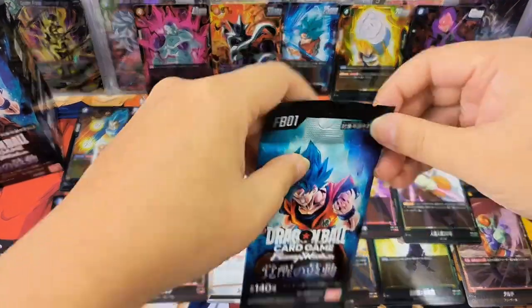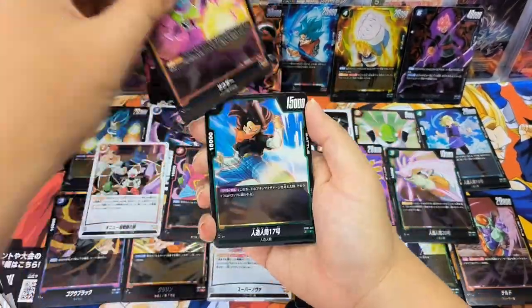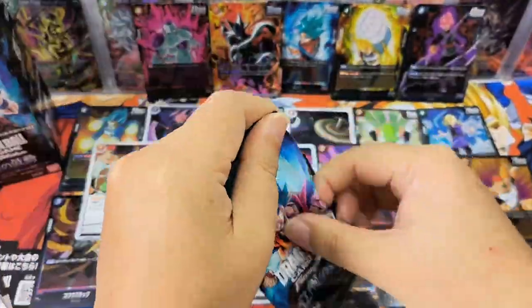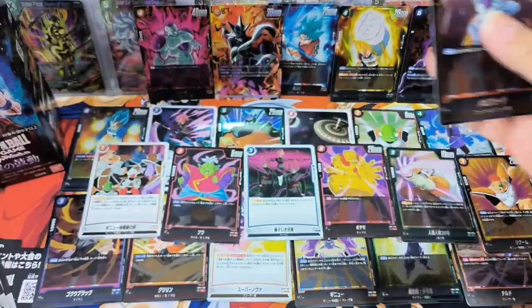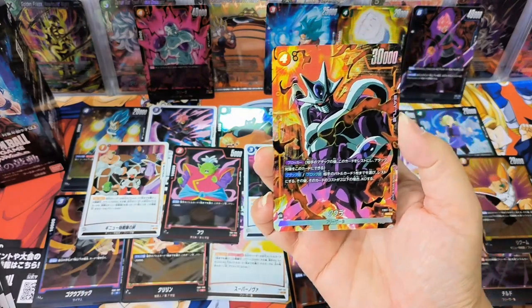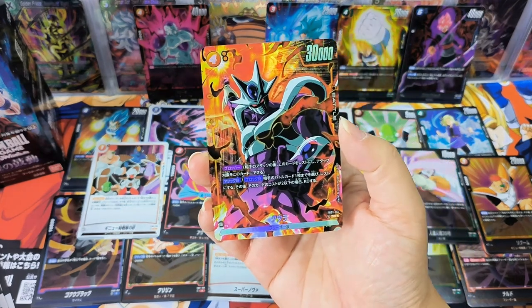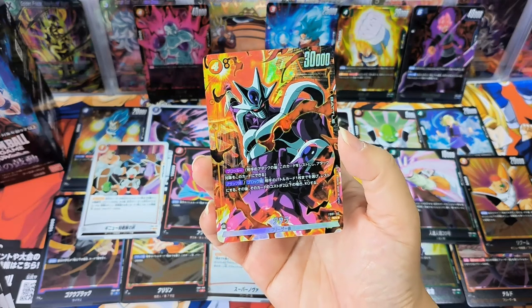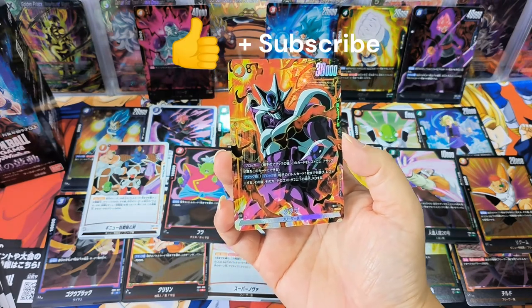We have 5 super rare cards and we are left with 2 packs. I guess there's nothing much left, so let's just open them up. So today our big hit is Cooler, and it's a super rare alternate art. We also got the other 4 super rare cards — all very nice characters. It's a good pack. I'll probably get more boxes when I've got time and I'll share it with everyone. Thanks for watching — please remember to like and subscribe. Bye bye!